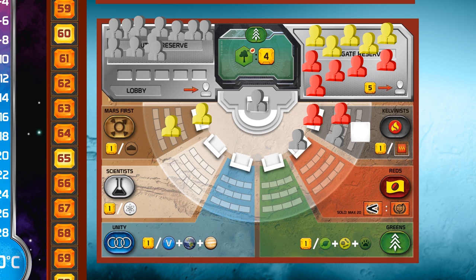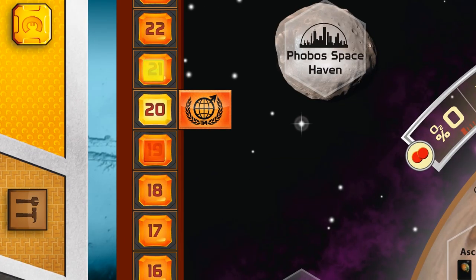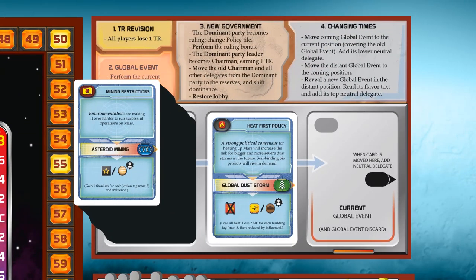Play continues. And when the generation is over, we do the production phase as normal. Then we turn to the global event board, which will guide us through the turmoil phase step by step. First step is the terraform rating revision, where all players lose one terraform rating. The terraforming committee generously hands out bonuses and sets policies that contribute to the terraforming process, but they need to cut down somewhere else in the budget.